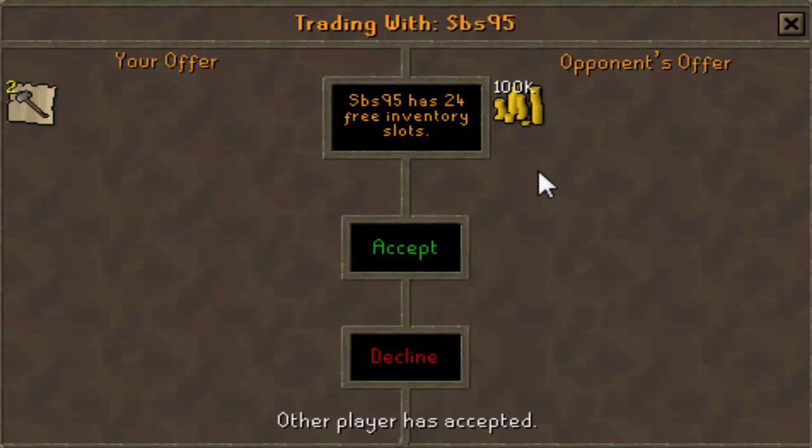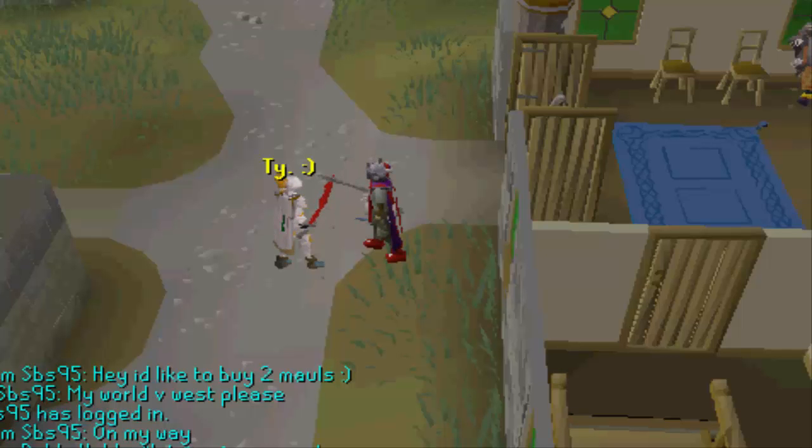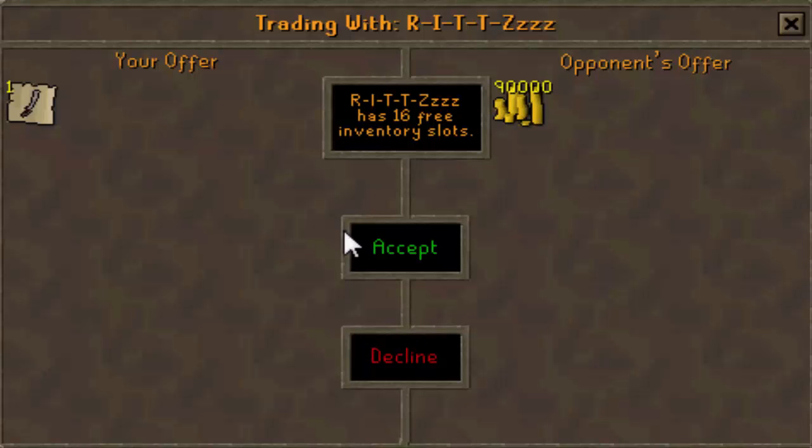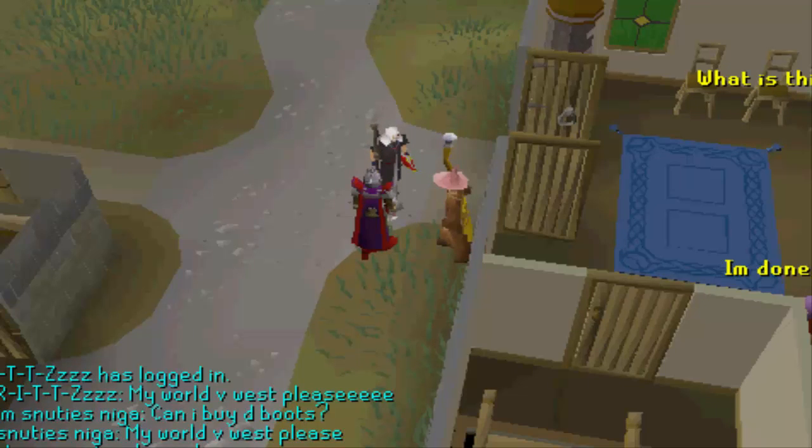Selling 2 gmalls for 50k each, which is the average price on Zybes, so that's another 100k to the collection. Then selling the brine saber for 90k, which is about 10k under price, but I wanted to sell it quickly because it doesn't really sell. There's the sale of my brine saber.